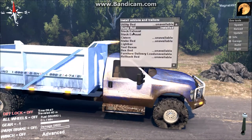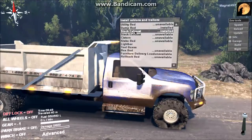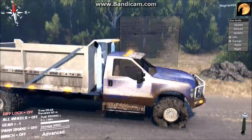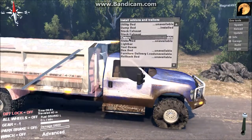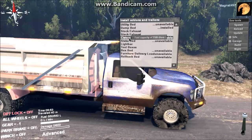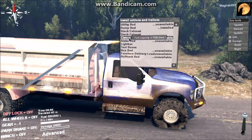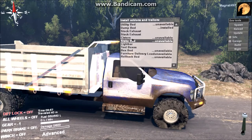You can choose to have the stock exhaust which puts it underneath the vehicle, or you can choose to have it as stacks which look really cool. You can also choose to have it as a cistern so you can carry around 5,500 liters of fuel, meaning you can drive this vehicle to go and refuel vehicles that have run out of fuel.